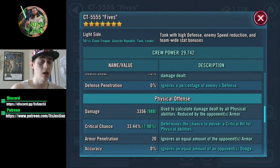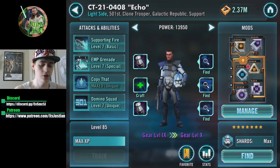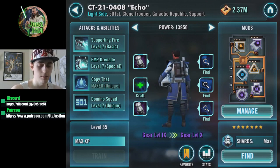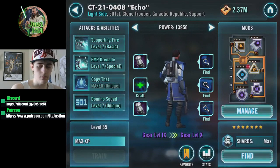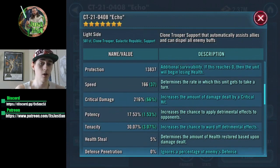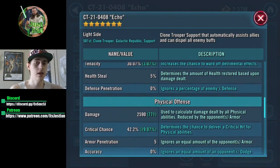Echo is probably the biggest damage dealer in this team. I'm running him with crit damage and crit chance, though you don't really need crit chance. If I could optimize these mods, I'd go for crit damage and potency to land his stun on the EMP grenade, plus a lot of damage. Don't want too much speed — between Shaak Ti's lead and Rex's unique speed boost, speed doesn't really need to be there. On Echo and Fives, load them up with survivability, HP protection, crit damage, and offense.